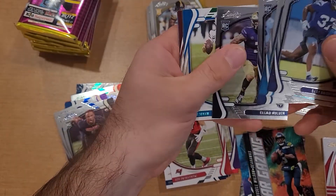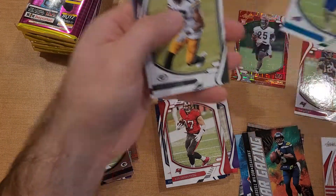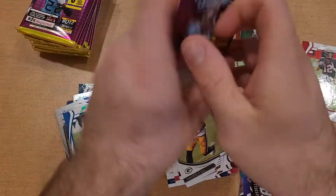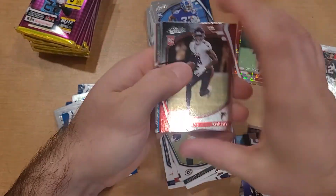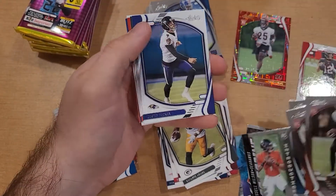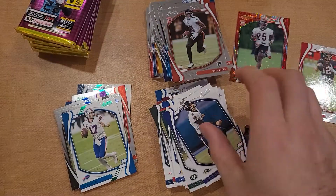Absolute St. Brown, he's doing alright. Got Molden, a green Josh Allen, and then some base. Not bad so far - we have two numbered cards, one per pack that I've opened. Got a Kyle Lewis, maybe we get another numbered card out of here. Justin Fields intros, Tucker, Davis, Chubb, Aaron Donald.